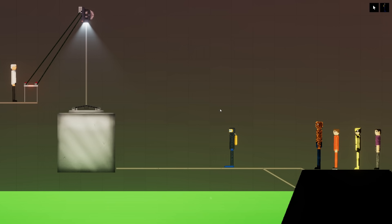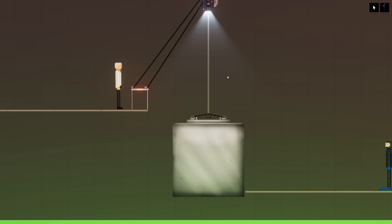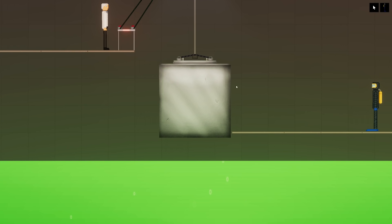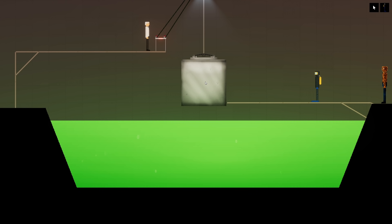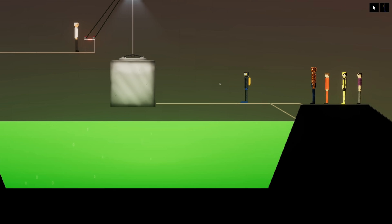Welcome back to People Playground. As you can see, I have designed this very, very strange trap right here. This is an elevator, and underneath the elevator we have some acid. So the plan of action here is to put people inside the elevator, lower them down, and then bring them back up and see what kind of effect it has on them.